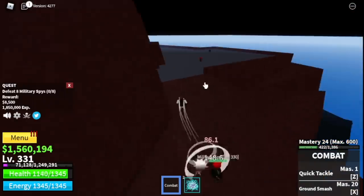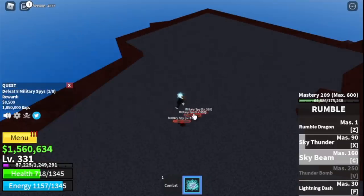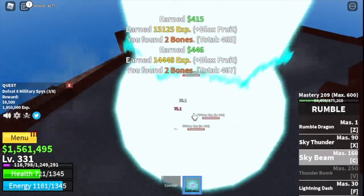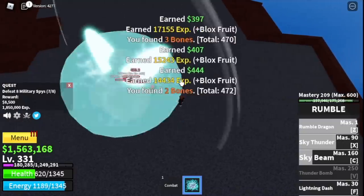At level 330 start defeating the military spies. These are easier but they have Buso Haki, so they can still hit you regardless of your level. However, they have lower HP compared to the military soldiers, so they're easy to defeat.